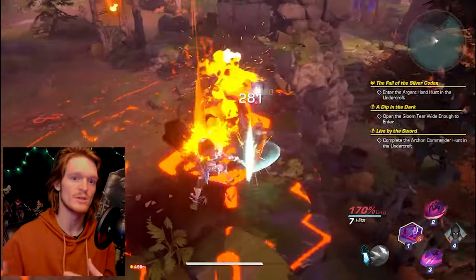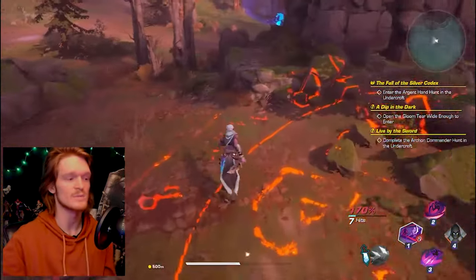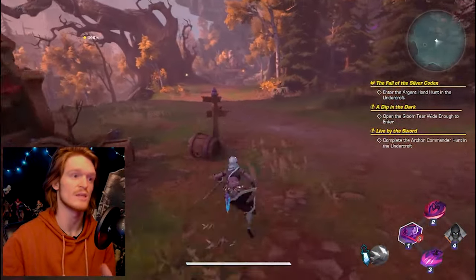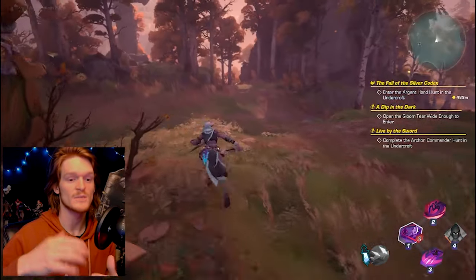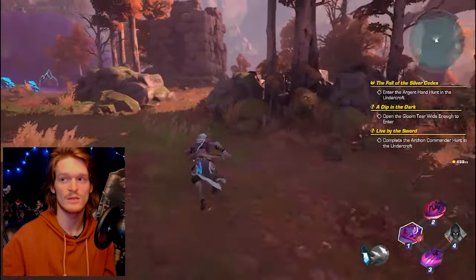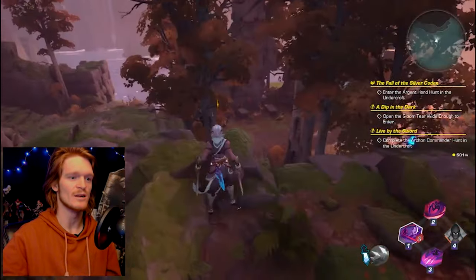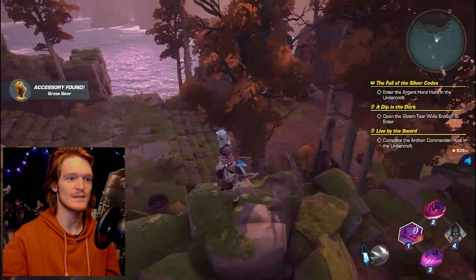When you go up, you just interact with those with F and it'll raise a chest out of the ground. Then you interact with that to open it, and you just have to do that 10 times. Sometimes the shield will sink and no chest will raise. Sometimes you can hit F and it'll still hit the invisible chest that's there.